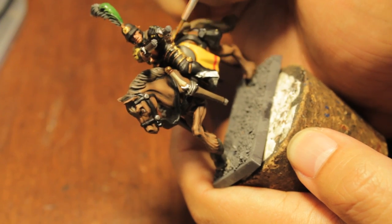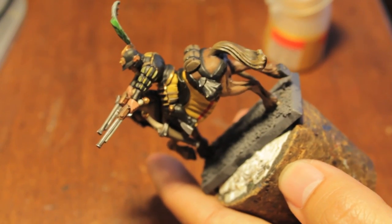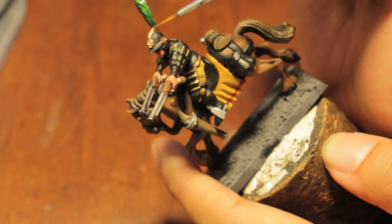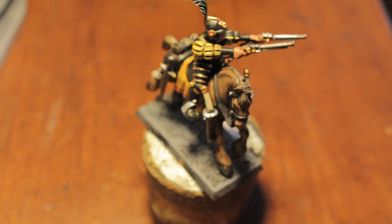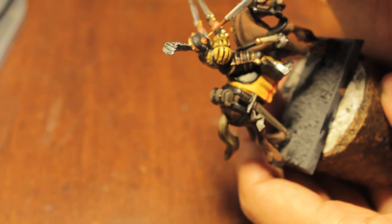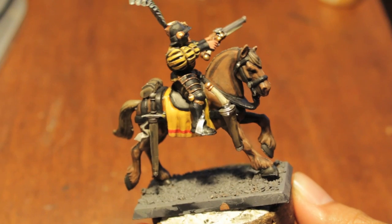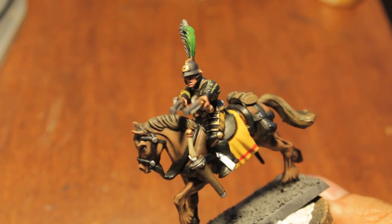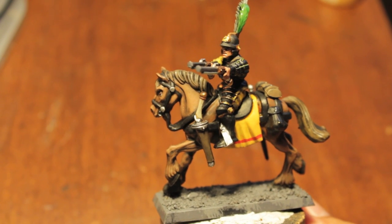Okay, let this dry then we'll come back. It looks like I've got to clean up the sleeves on this side just a little bit with some Chaos Black. I think I'll split it up into a third video to do the final details — let all this dry and then we'll do a final small little video. We'll finish the feather, highlight up the skin, and do a little recap. So we'll see you in the third part of How to Paint a Pistolier.